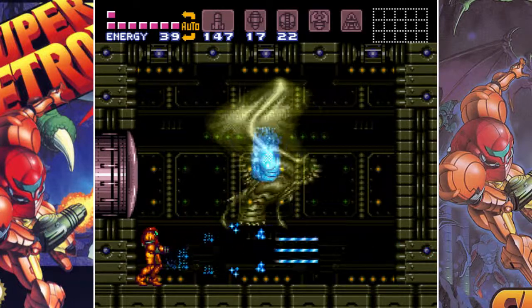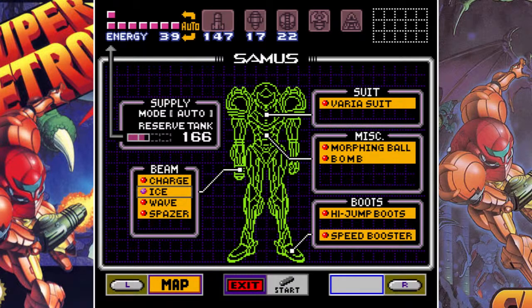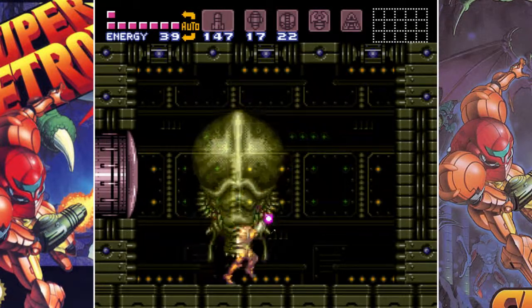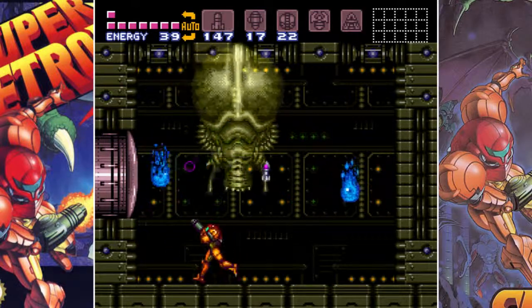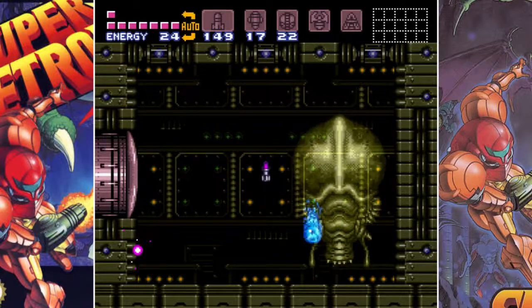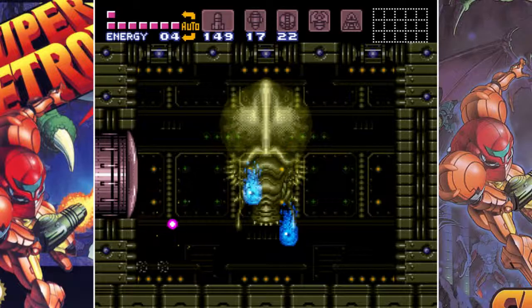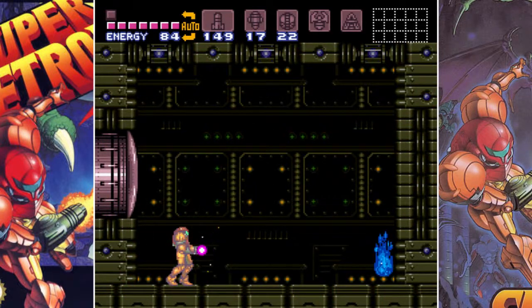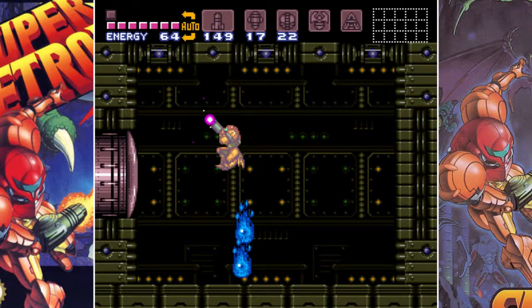We've got Phantomb. Pretty much you cannot hurt him without him opening his eyes. So we just pretty much avoid his fire until he opens his eye. He'll disappear and reappear with his eye open, and that's when you can hit him.